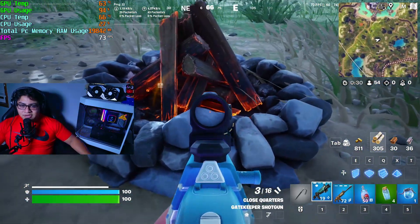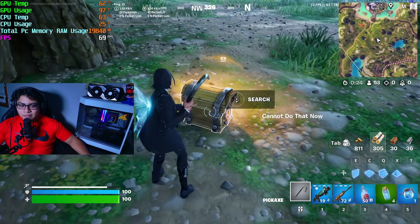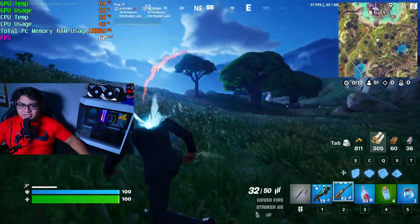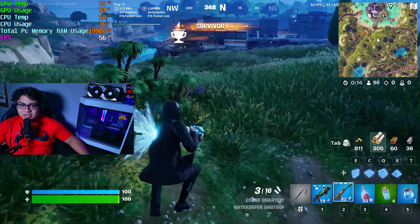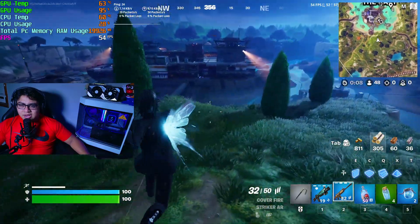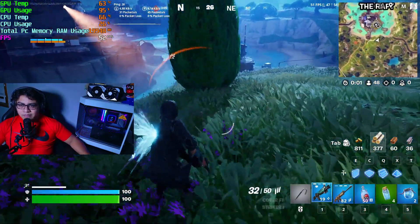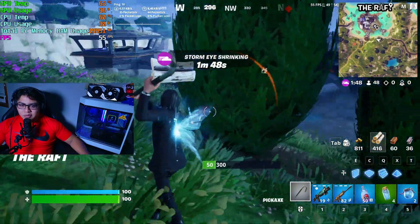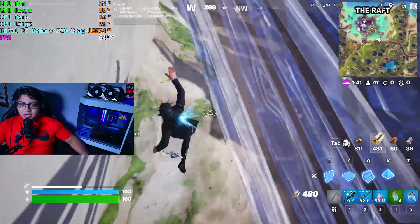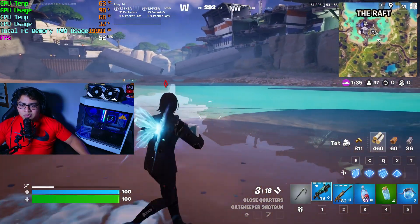Look at this — it's showing some ray tracing effects that are kind of on but not fully. Pretty cool. This is actually my first time using ray tracing. Out of the 32 gigabytes of RAM we have, we're using about 19,927 megabytes — close to 20 gigabytes. There's a lot going on right here and my FPS went from around 70-60 down to 45-50.